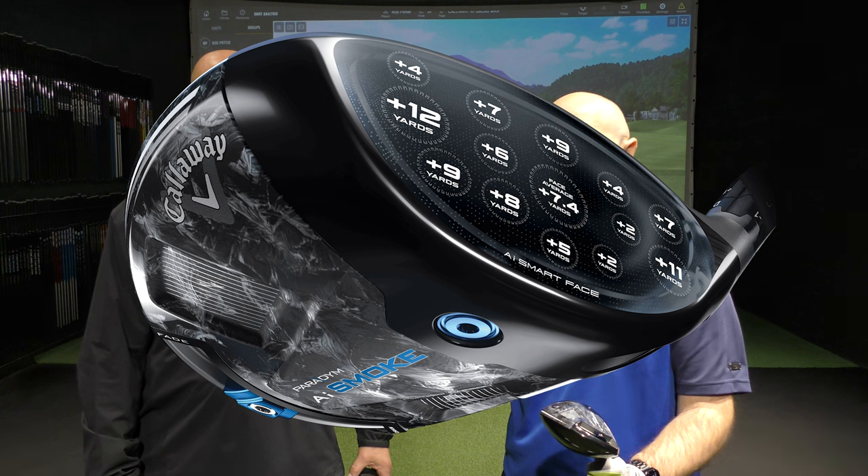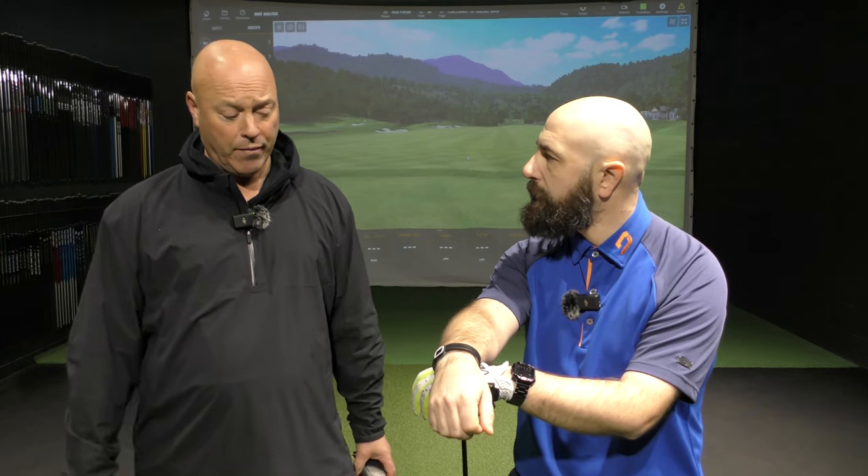The way I'm seeing it — putting this into simple terms — the idea is you can hit it all over the face and won't lose as much ball speed. But what I want to know is: if you hit it all over the face, is it going to impact dispersion left to right? Is all this technology going to help me hit more fairways? In early testing, ball speed is really good and spin has been great.